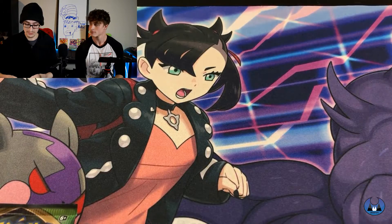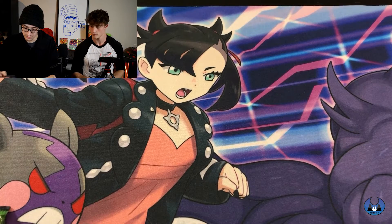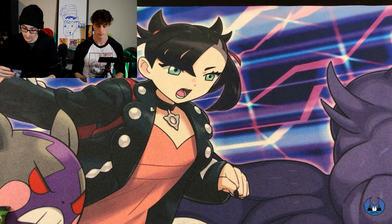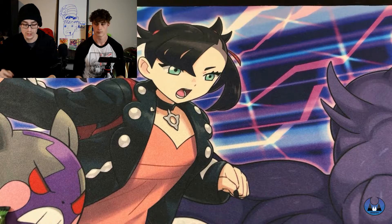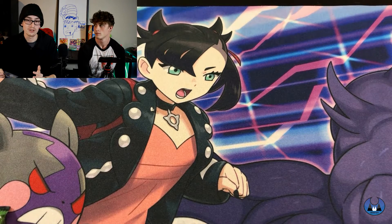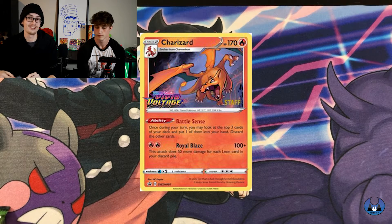There are two Charizards you can get from this set — one being the non-holo and one being the Reverse. There was also a different type of Charizard given out to staff members called the Staff Charizard. It's got a gold stamp print on it. Good luck getting one of those.